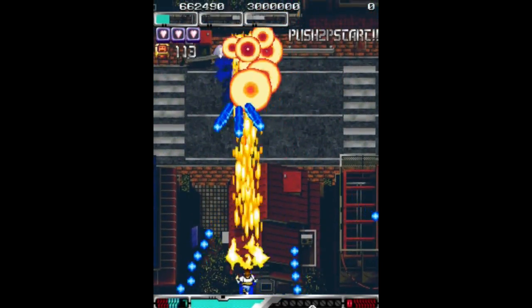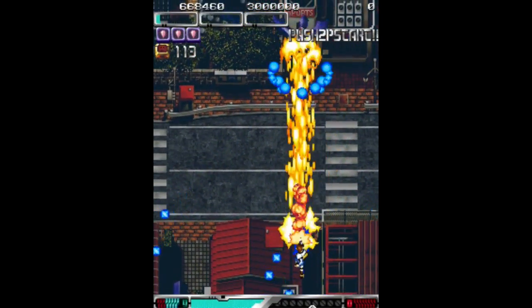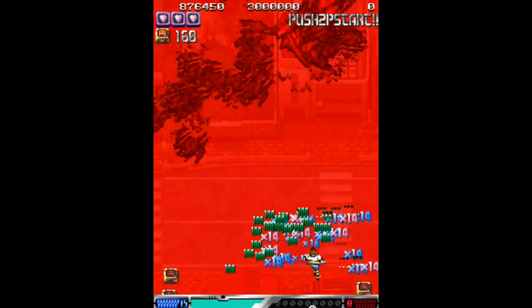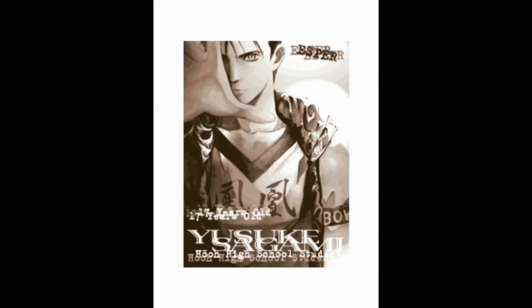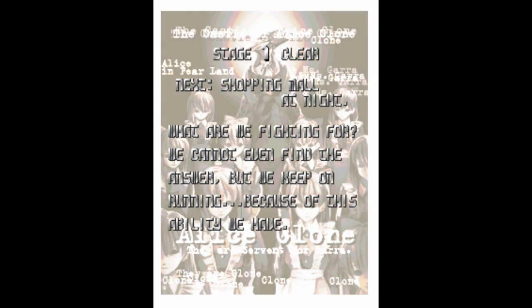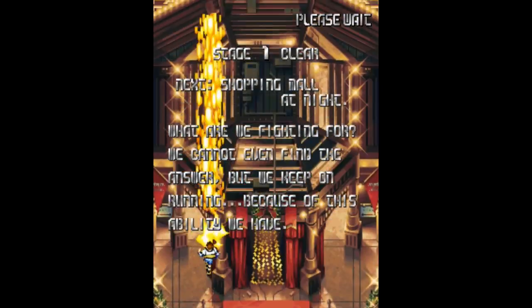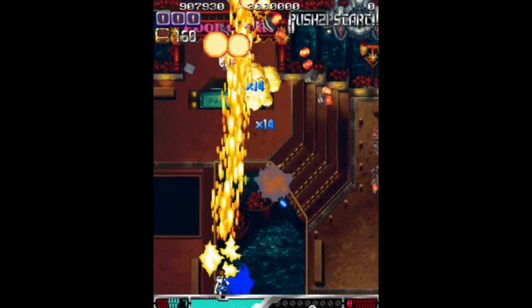I'm doing this game with live commentary, meaning I'm playing and commentating at the same time. Notice I got times 14 there, because I had 14 of those orbs going off. The maximum multiplier is 16, which is when you hit with everything, even though you can only shoot out 15 — I don't really get how that works. Maybe there's no 15 and it just goes from 14 to 16, I don't really know.